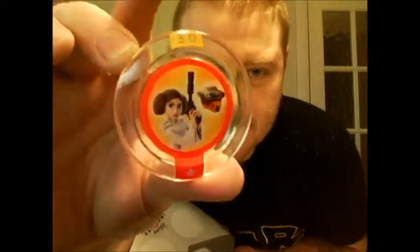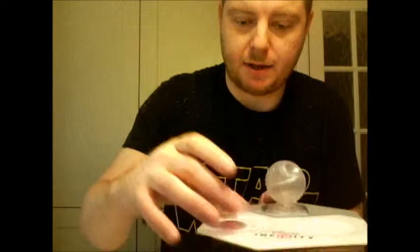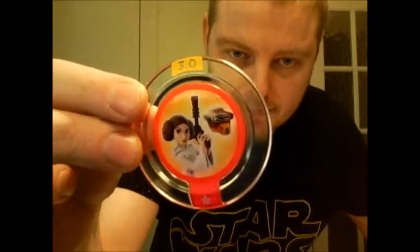This one here is Princess Leia's power disc. You use this with the Princess Leia figure and you get a change of costume — basically she'll be in her Return of the Jedi bounty hunter disguise costume. What you do is put the power disc on your base, then put Princess Leia on top and it'll change her costume. You can stack up to three of these discs high with a character and it'll work. So that's Princess Leia's bounty hunter disguise.